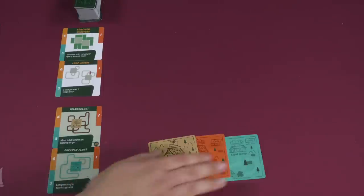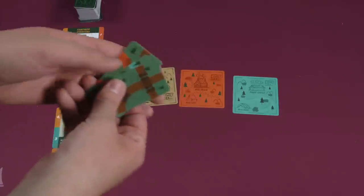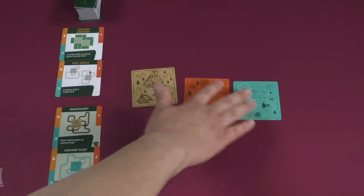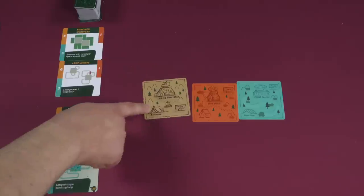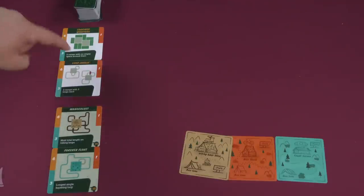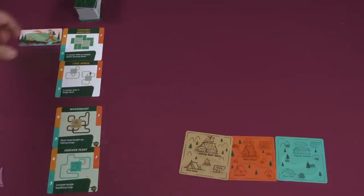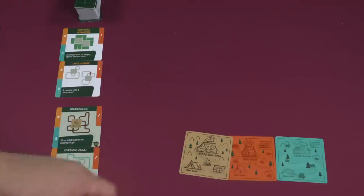Here's the setup for a game of Trailblazers. You'll notice that you have three trailheads here, represented by square cards representing hiking, biking, or kayaking trails, and a hand of eight cards with those three matching colors. You're going to be creating long and intertwining loops, scoring points by making a loop that starts in one section of the trailhead, goes around, and then eventually connects back to it. You earn points for the longer trails and the more of them you have. There are also in-game scoring opportunities and end-game majorities, like having the longest kayaking loop or the most hiking loops, with first, second, and third place points.